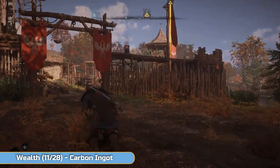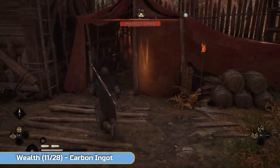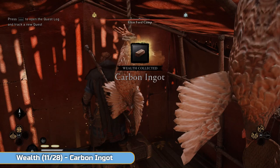Nice easy one here — go to this camp, clear it out if you want to, or you could probably just sneak in and open this chest. Nice and easy — or you could stand on it while you open it. Apparently that's how you do it. Why can't they all be that simple?